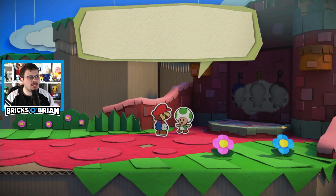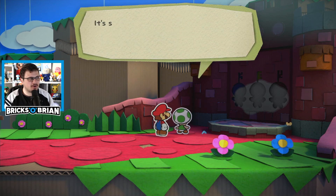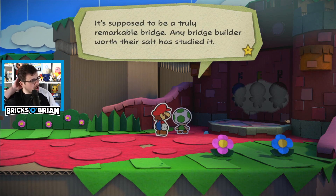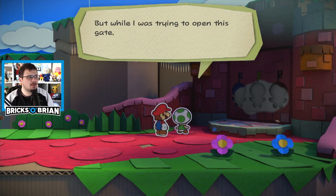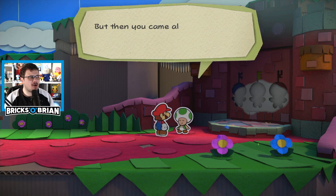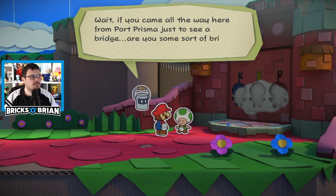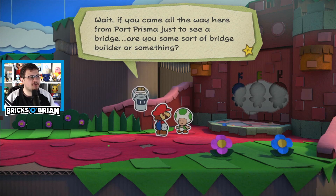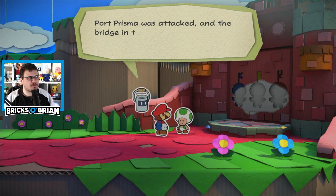We clearly need to fill in the spots for the three keys — those three gentlemen over there. It's supposed to be a truly remarkable bridge; any bridge builder worth their salt has studied it. But while I was trying to open this gate, some guy snuck up with a straw. You're not the only one that's happened to, buddy. Wait, if you came all the way here from Port Prisma just to see a bridge, are you some sort of bridge expert? Oh yes, you are the bridge expert.